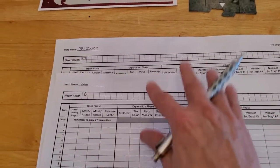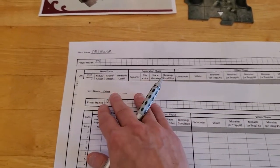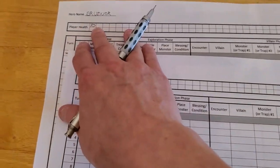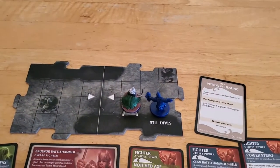I'm using my turn tracker sheets because I think these are super valuable and should have been included with the game. I have one for Drizzt and one for Bruner. Drizzt will be starting with 8 health and Bruner will be starting with 10. Let's begin Turn 1. It doesn't matter who goes first, so we'll just have Drizzt go first.